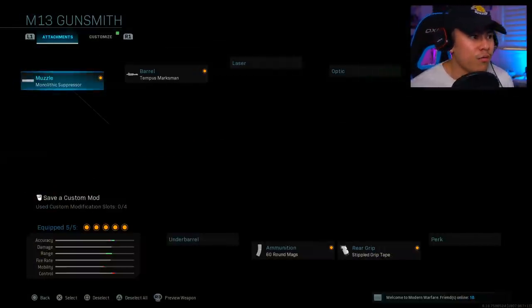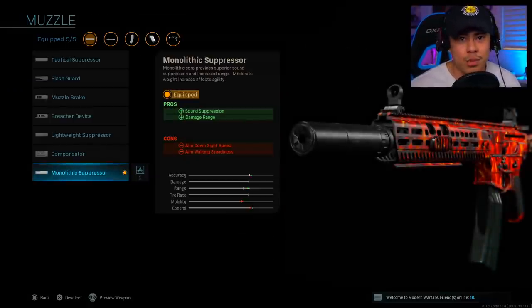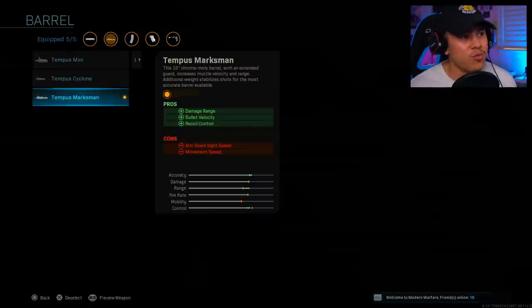For the muzzle, we are rocking the monolithic suppressor. Being a stealthy type of player, I like to be as undetected as possible, and having that sound suppression is going to be huge. The damage range increase is also nice.